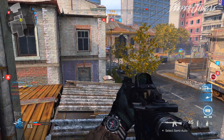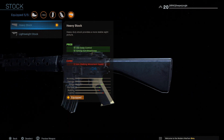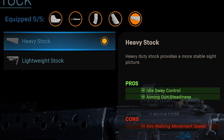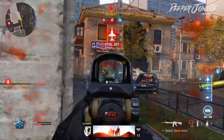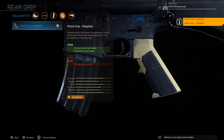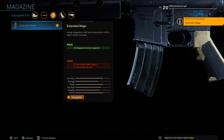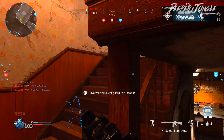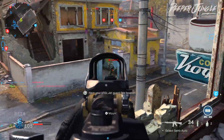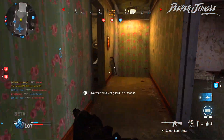Moving to our third attachment, we are going to be using the Heavy Stock. This particular stock resembles the M16 quite a bit, and it also increases idle sway control and makes the weapon more steady when aiming down sight. For our fourth attachment, we are going to be using the Pistol Grip. And for our fifth attachment, we are going to be using Extended Mags, which resembles the M16's magazine and also gives us an additional 15 rounds of ammunition per magazine — which from my own experience is extremely useful.